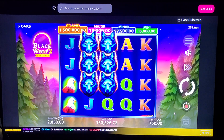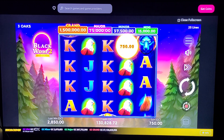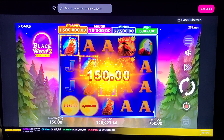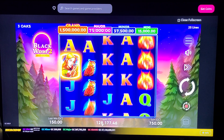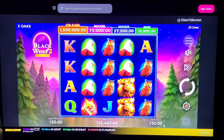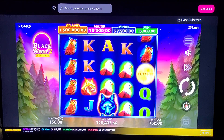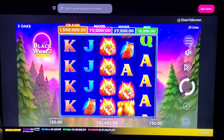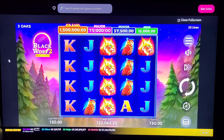Wild symbols. Putting 750 a spin, I only have 130,000. All right, so that's Black Wolf 2. Might have to give it a play here a little later.